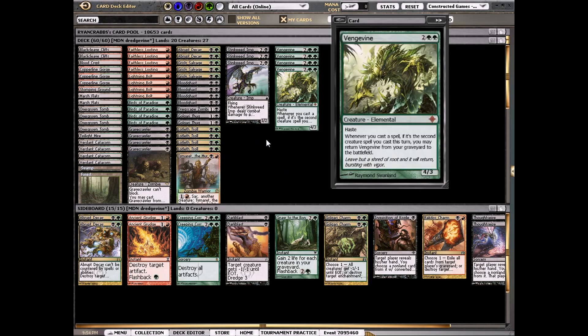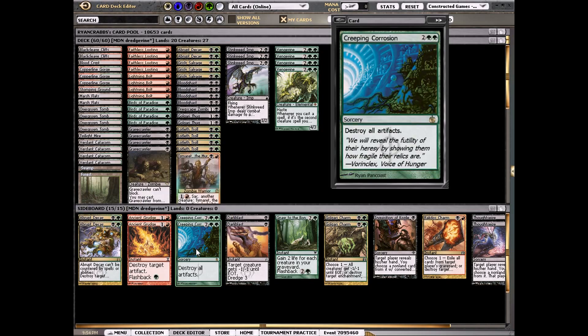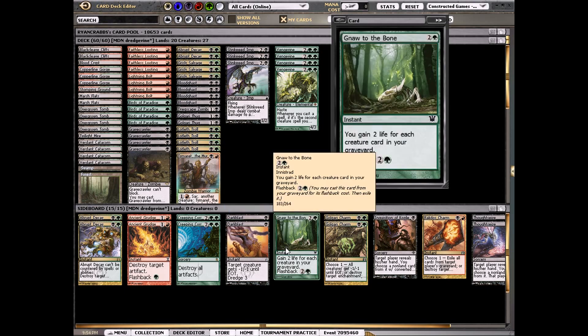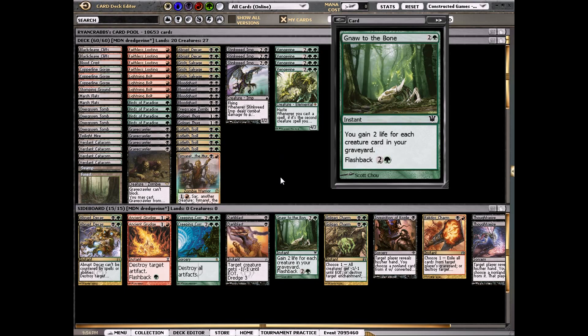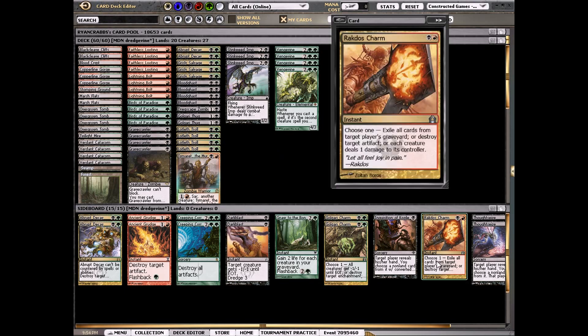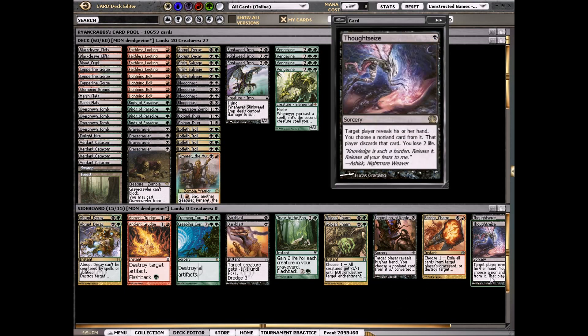The sideboard has more Abrupt Decays, Ancient Grudge for artifacts, Creeping Corrosion, and Darkblast, which kills small creatures and also has dredge. Gnaw to the Bone is really sweet — I played it in Standard — giving two life for each creature card in our graveyard to stay alive against burn. Golgari Charm and Rakdos Charm for their versatility and various applications. And some hand disruption with Inquisition of Kozilek and Thoughtseize. That's the deck — let's try it out!